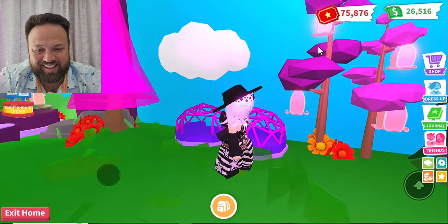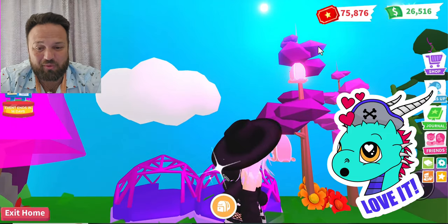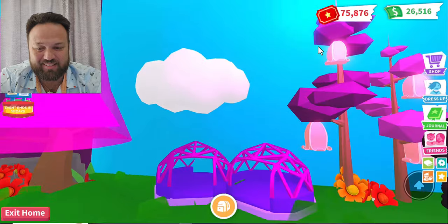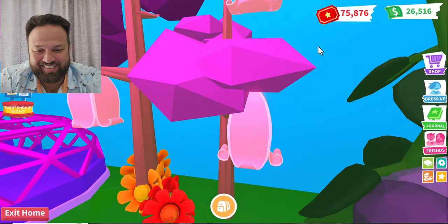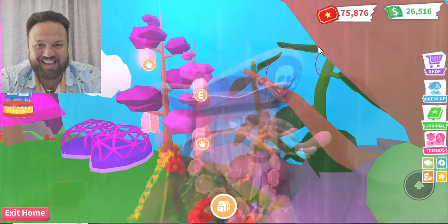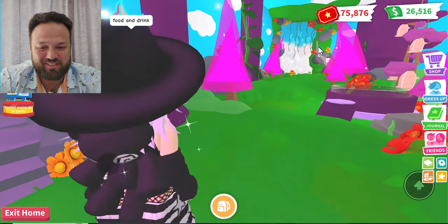Oh man, look at that — this is beautiful! Such a cool design, the way she's got the clouds and everything making it look like the sky and outdoors in here. Showers in the trees — what?! Look at that, that is so cool. You can click on it and that's like the shower. That is so awesome. Food and drinks are over here too.